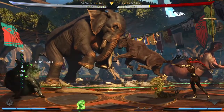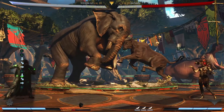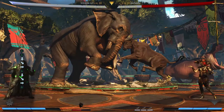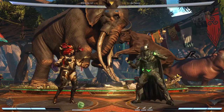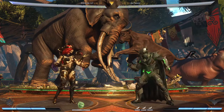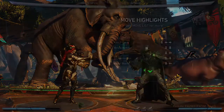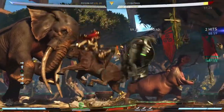Bearing in mind the opponent can jump away and burn roll, but look at Batman's health. I thought she was low tier, but nobody told me she had a grapple vortex or something similar. So I'm just going to go over in this video how to do it and why it's legit.